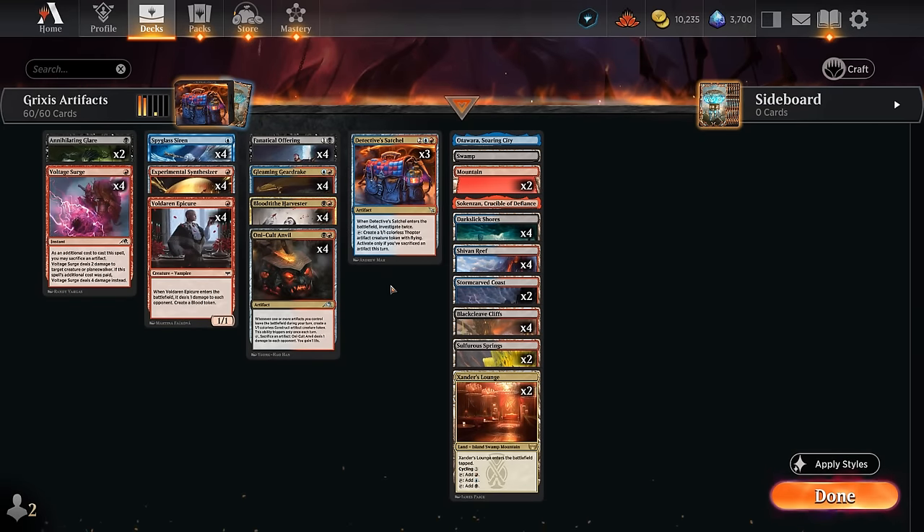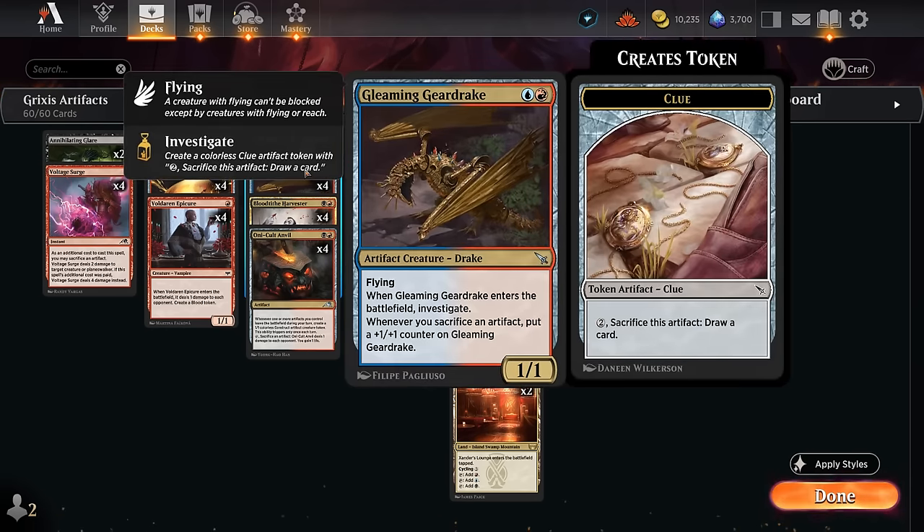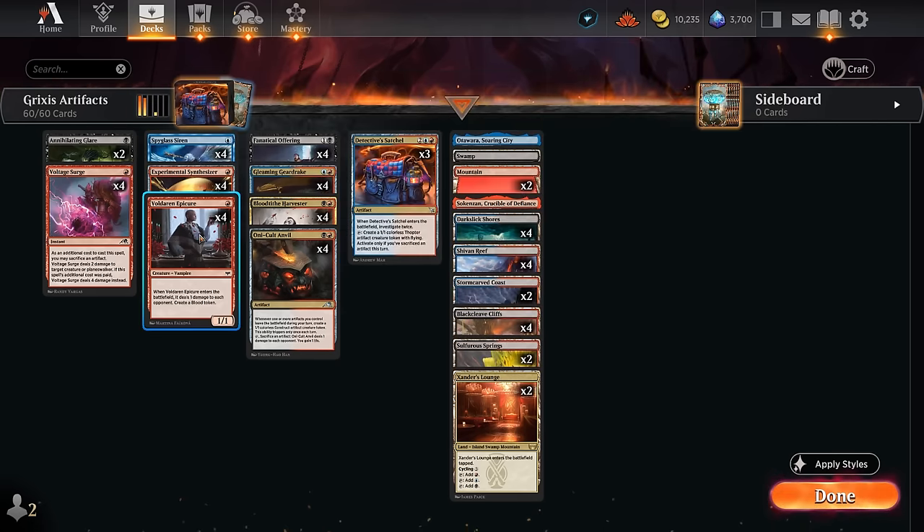Hello and welcome to another Standard Games video. Today we're taking a look at a blue, black, and red — or Grixis — colored artifact sacrifice deck. This archetype got a few new upgrades in the recent expansion, including four copies of Gleaming Gear Drake. A two-mana one-one flyer makes a clue token when it enters the battlefield, and whenever we sacrifice any artifact we can put a plus-one plus-one counter on the drake, so it grows from sacking clue tokens to draw a card, as well as our various blood tokens from Epicure and Harvester.